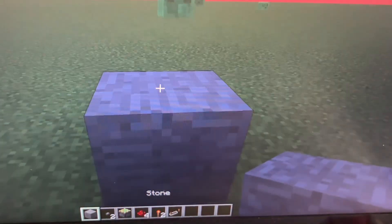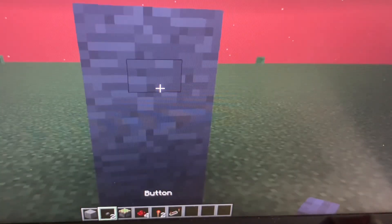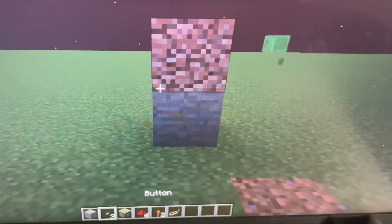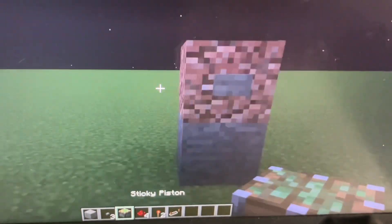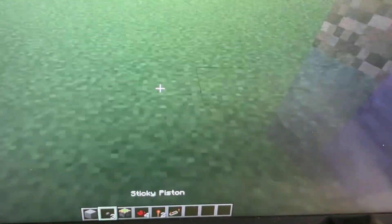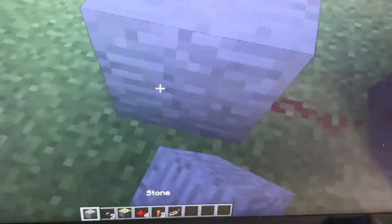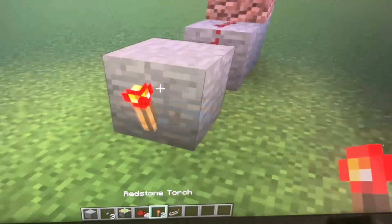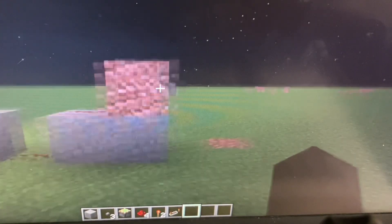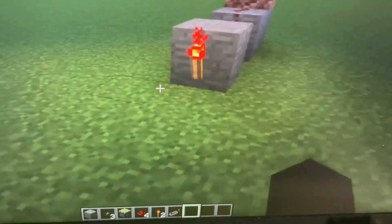First off, you're going to place a stone block here. It doesn't matter how high — I'm going to be doing two high because I like it personally. You're going to place a button. I'm placing a granite block here so that way you guys can see the stone button. So you're going to have it two high or one high, it doesn't matter. You're going to go behind here and place a stone block, two pieces of redstone, and another stone block. Finally, you're going to get your redstone torch and place it down there. The button right there, the granite block, two pieces of redstone, and then the stone torch right here.